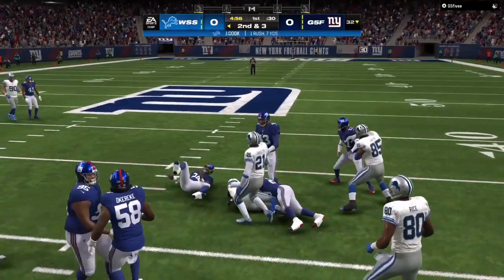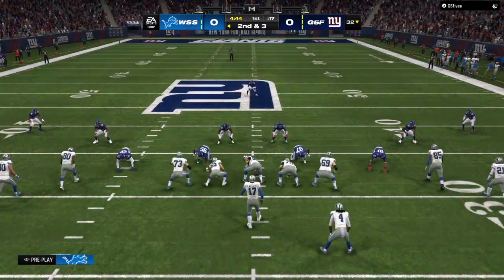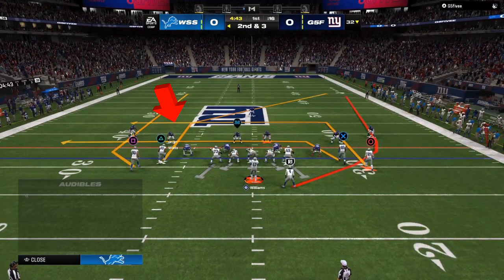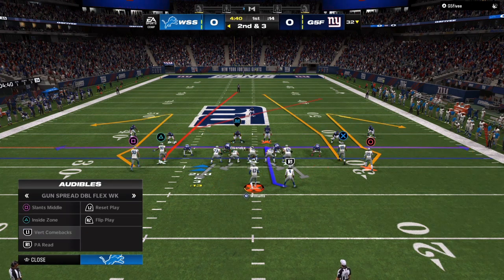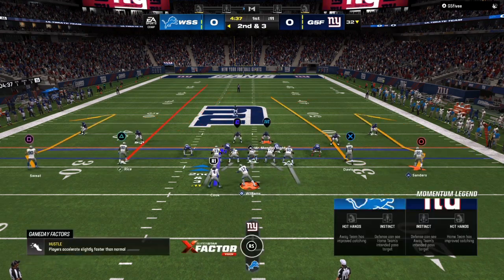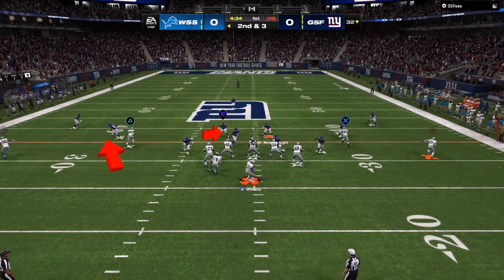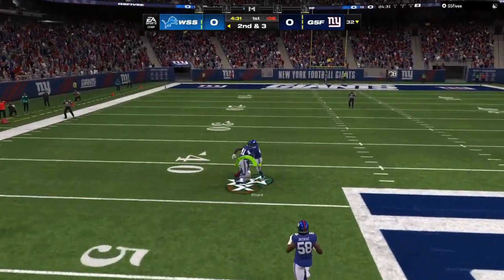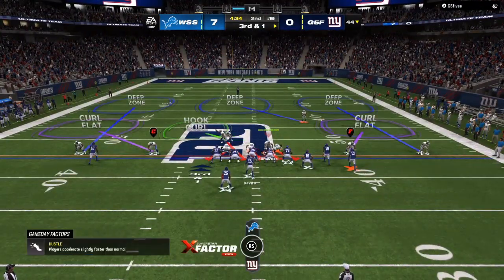That's going to put your opponent's prior adjustments against him. If he puts a lineman into a bluff blitz or a spy, that's one less person to help in the run game. If he is taking a cornerback and manning him up with someone, you can see that adjustment on the screen. He's on the lineman right now — back to his user. Once I switch the play, I know he touched that slot cornerback first, so that lineman is either a spy or a bluff blitz. That cornerback is manned up with somebody on the outside, which leaves the inside wide open.